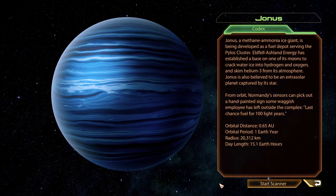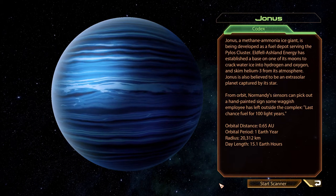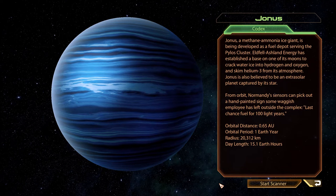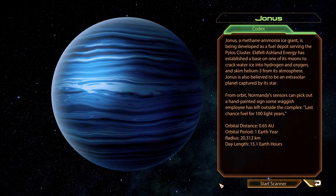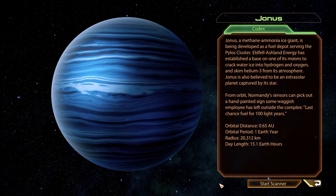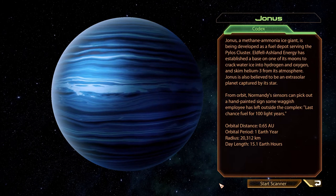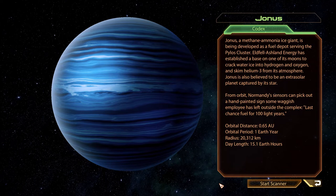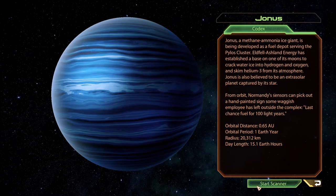Jonas - a methane-ammonia ice giant - is being developed as a fuel depot serving the Pylos cluster. Eldfell-Ashland Energy has established a base on one of its moons to crack water ice into hydrogen and oxygen and skim helium-3 from its atmosphere. Jonas is also believed to be an extrasolar planet captured by its star. From orbit, Normandy sensors can pick out a hand-painted sign some Waggis employee has left outside the complex: 'Last chance fuel for a hundred light years.' That's funny.